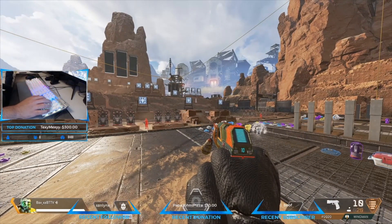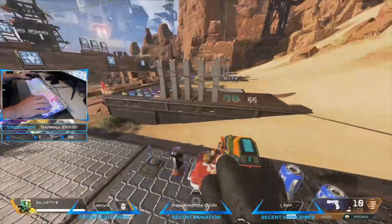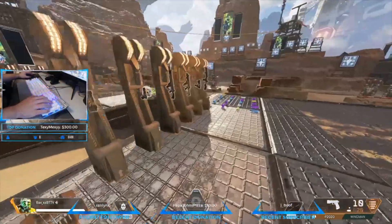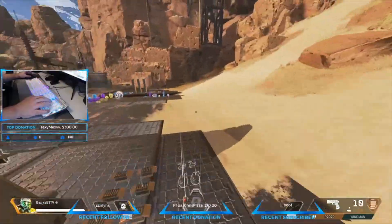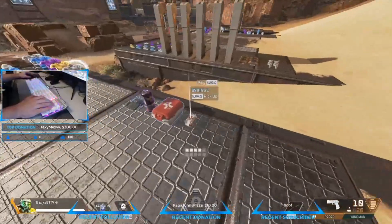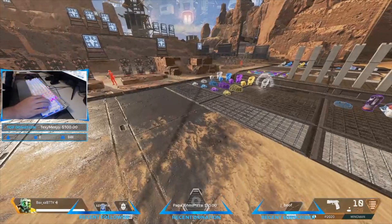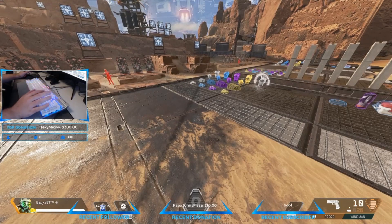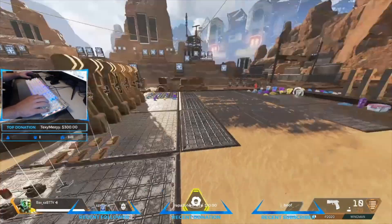What's up guys, it's Bax. In my comments I get a lot of questions about why my abilities are on the number pad and what my key binds are. I wanted to make a video with my camera showing my hands to explain how I play left-handed and what my binds are. I'm left-handed, and I've always used my left hand for the mouse — I'd just move it from the right side to the left side and it stuck.